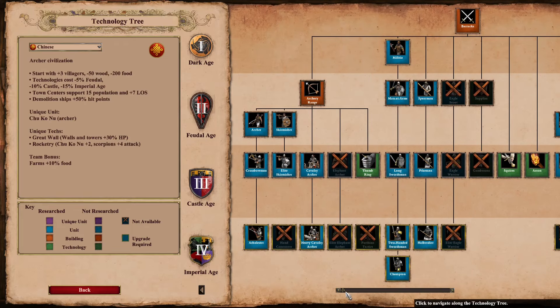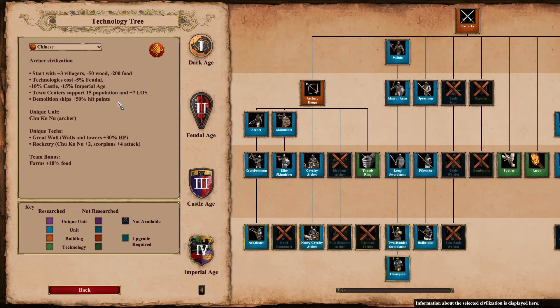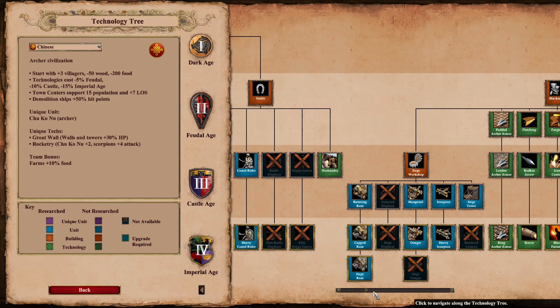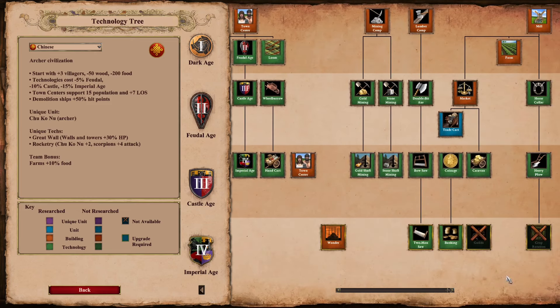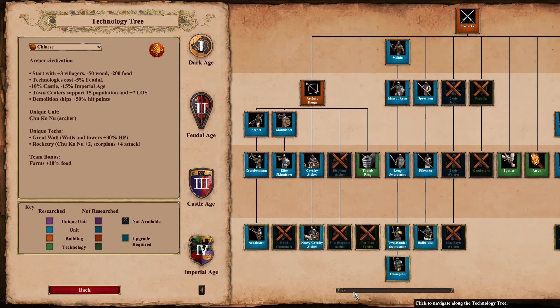Chinese — there really isn't much I could find other than they have the most unique start of any civ in the game during your first minute. Town centers have extra pop space and extra line of sight. You have the whole three-villager thing going for you while starting with fewer resources. If you guys can find anything else that's unique or interesting with the Chinese, definitely let me know in the comments.